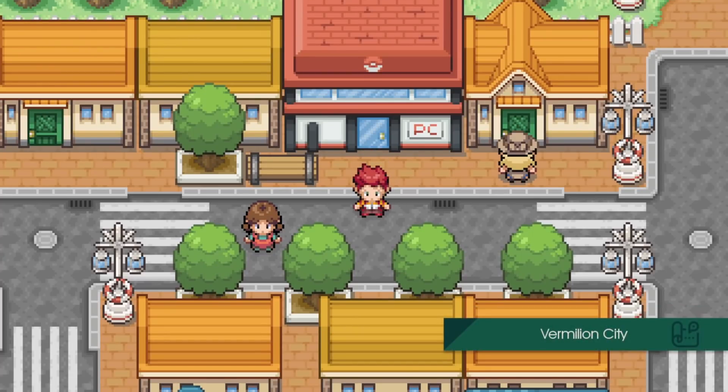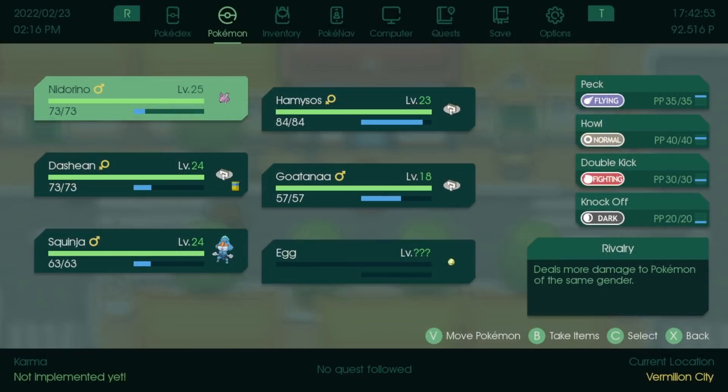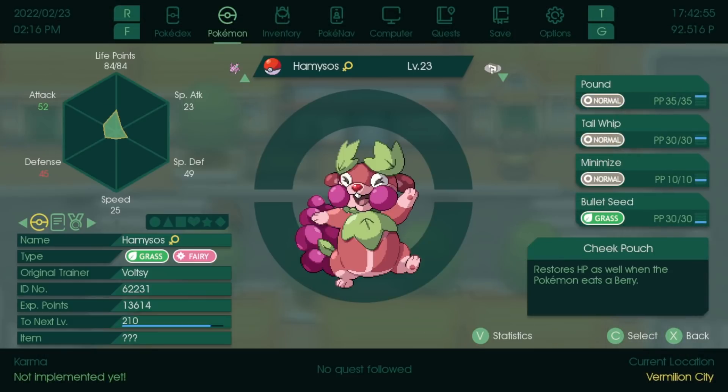Welcome back heroes to Submortal Pokemon Eternal Forest! Last episode we got the second gym badge, defeated Misty very easily. Our Hameri has now evolved into a Hamisos, which looks really cute.